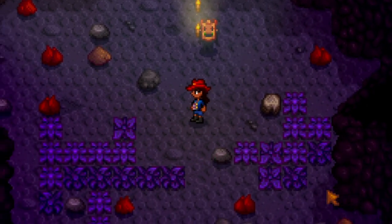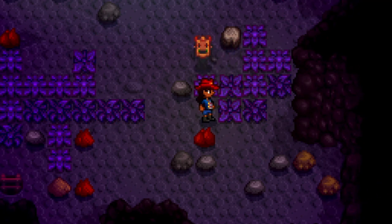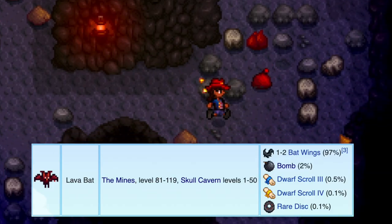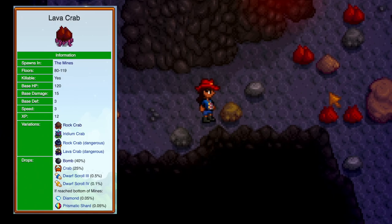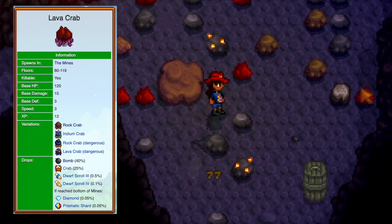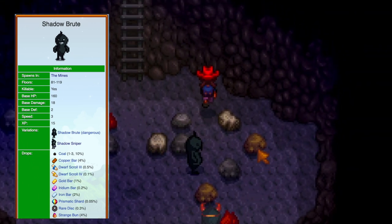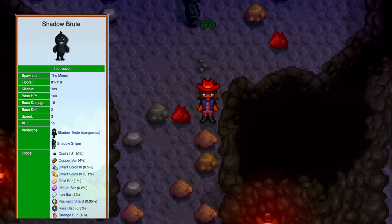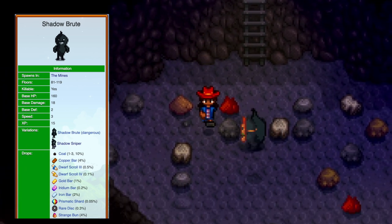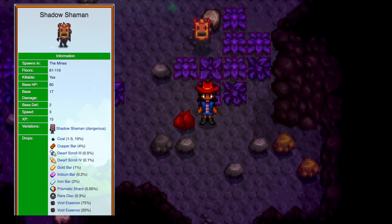The last section of the mines — floors 80 through 119 — has different and stronger monsters. Red sludges are basically stronger slimes. Shadow brutes have barely any knockback, so be careful when slaying them — hit them, back away, then hit them again.